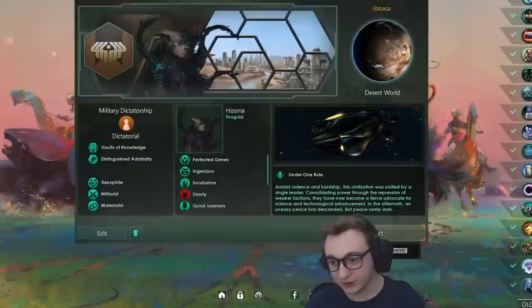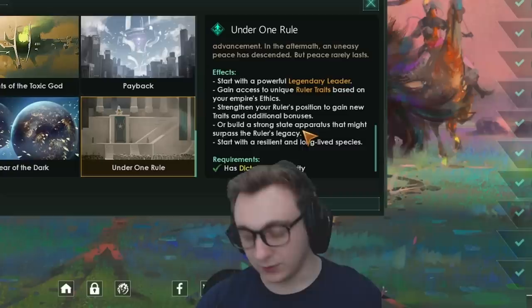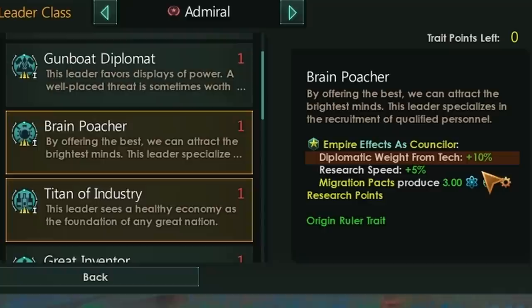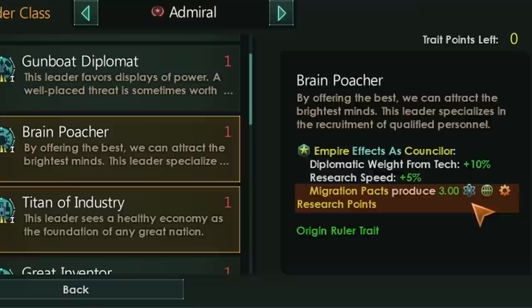Now, how does this work? We'll be using the new origin from Paragon's Under One Rule, which starts us with a legendary leader and we gain access to unique ruler traits. This leader starts at level 4 if you had no other buffs. For ruler traits, we are starting with Brain Poacher, which gives us diplomatic weight from tech plus 10%, research speed plus 5%, and migration packs reduce free science for each science — not total.